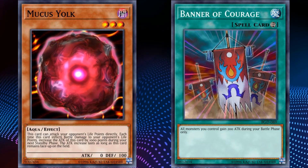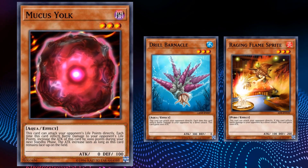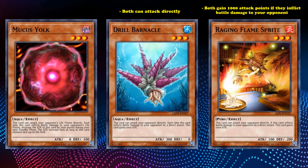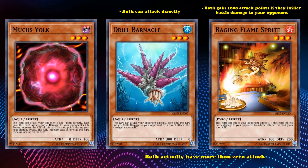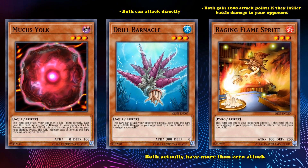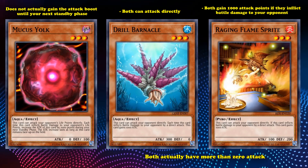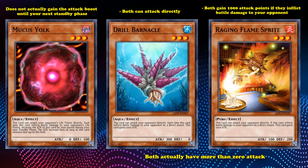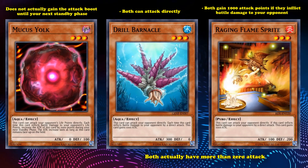You could give it an equip spell or some other kind of attack increaser like Banner of Courage and it would start gaining its attack. But funny enough, there are actually two other cards in the game with the exact same effect that are just better: Drill Barnacle and Raging Flame Sprite. Both can attack directly and both gain 1000 attack points permanently when they inflict direct battle damage — and they both actually have more than zero attack. The other problem with Mucus Yolk is that it doesn't gain the attack boost until your next standby phase, so it stays a super low attack vulnerable monster for longer than its counterparts, who gain their attack boost immediately after doing damage. And its two better counterparts aren't even that good of cards either, but they at least don't need support to start using their effect.